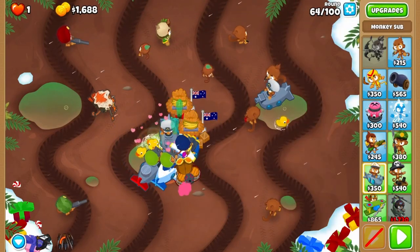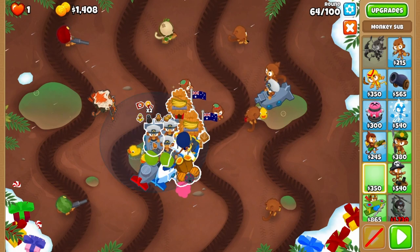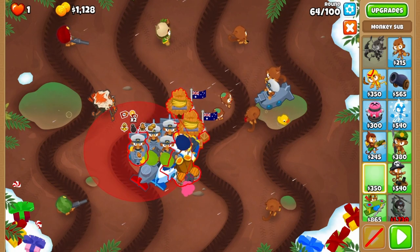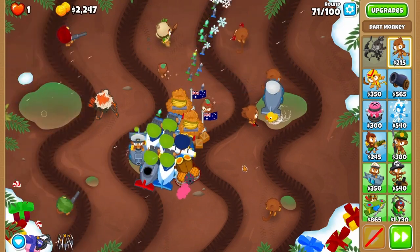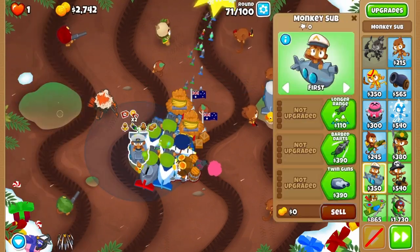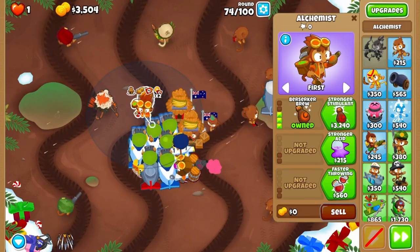Now we can really kick back and play some tetris — time to fill this pool with subs. You can fit 8 in if you're really tight, but 7 is more than enough. You'll upgrade these subs to 203 whenever you can afford them. I'd also recommend upgrading your top right dart monkey to see camo as well, but that's mostly for the range. Finally, grab another 420 alchemist here.